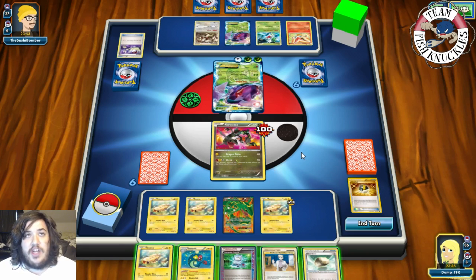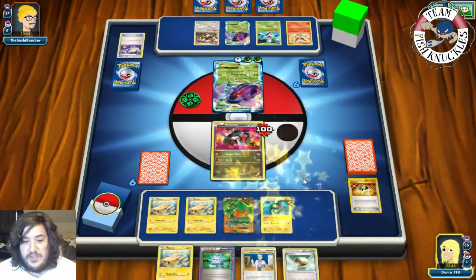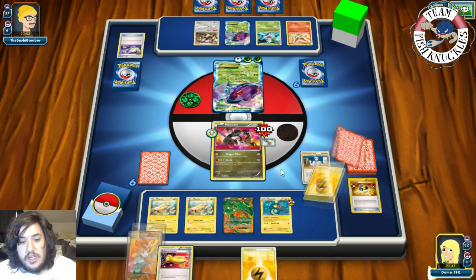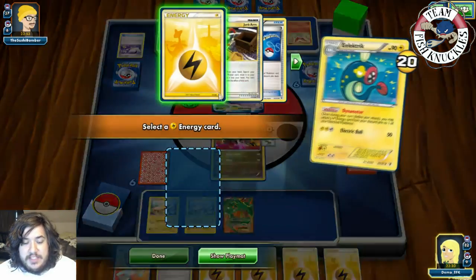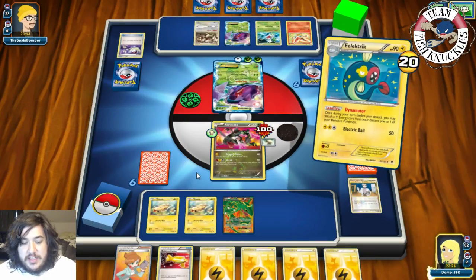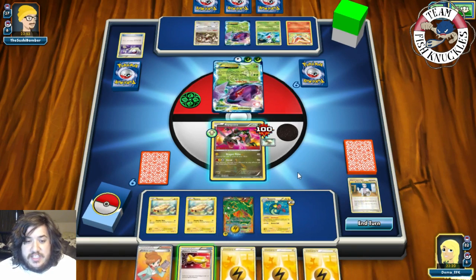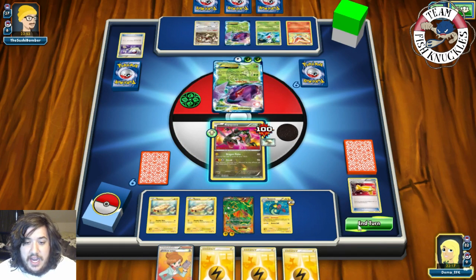We get a Float Stone but no Eelektrik. We put down the Eelektrik we have, Float Stone the active, and use Oak to draw six new cards. We get a decent hand — we could Catcher to bring up the other Genesect. We use Dynamotor to put a Lightning on Rayquaza, flip tails on Catcher, and end our turn. Next turn our opponent could potentially take two knockouts with a Plasma energy.